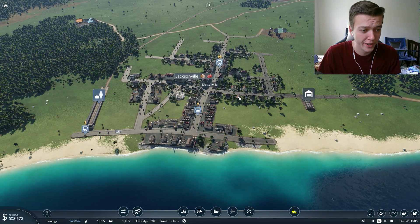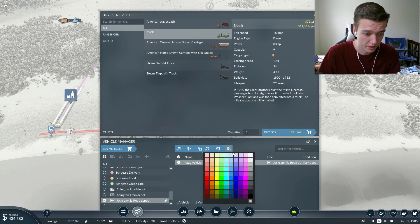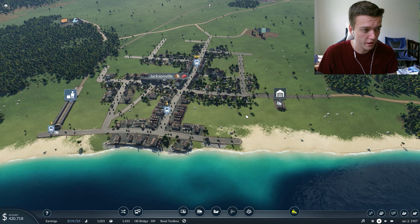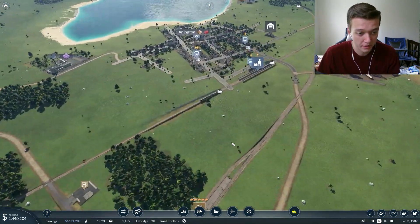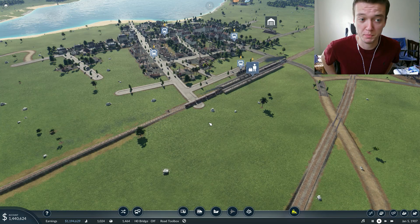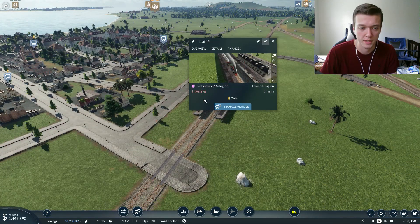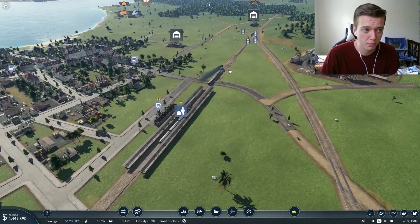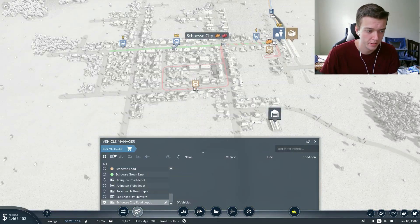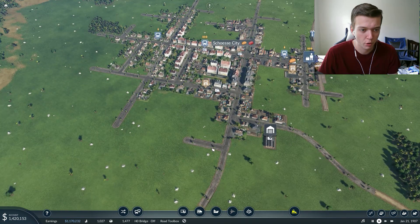As time flies by, Jacksonville is growing pretty quickly so we're going to give it another vehicle in the same color. Right now we're not making much money because this line is frankly pulling us down a little bit - it's all investment. You have to spend a bunch of money until you can earn it, which is tough for pedestrian lines. It looks like we have an overpile of food that needs to be delivered in Shoesie City, so let's grab another vehicle to deliver more food efficiently.